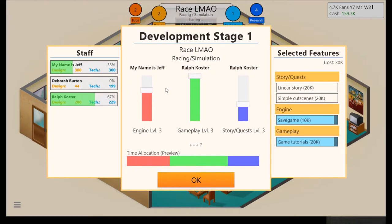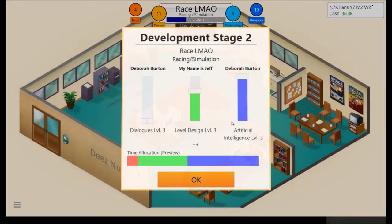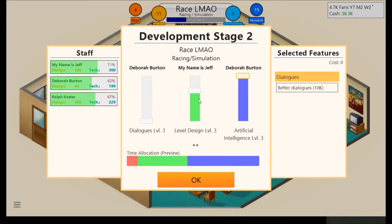High gameplay, high engine. Engine is actually lower than gameplay for this — I've never known that, I always put it the other way around. Story and quest is low though. We'll go save game, game tutorials, and linear story as well. Another friend notification. I'll do engine, Ralph can do gameplay since it needs a mix, and story and quest as well. I don't want to overwork myself — right now I'm top for both design and technology.